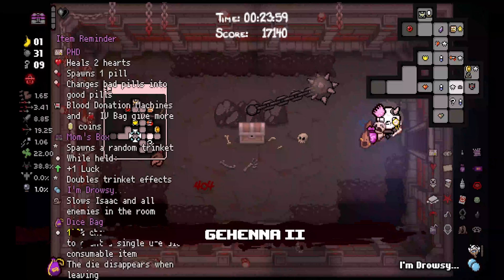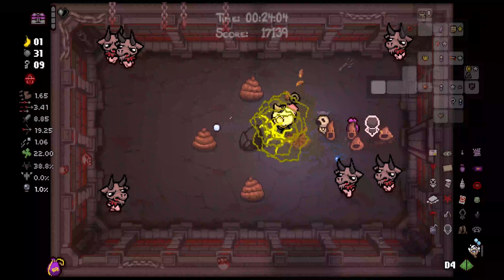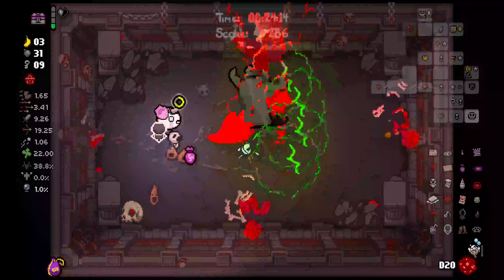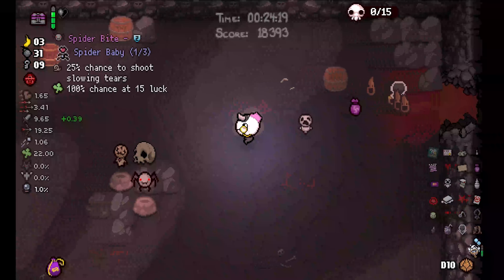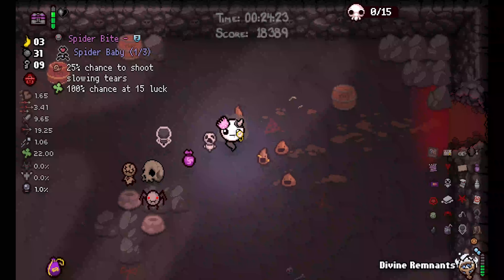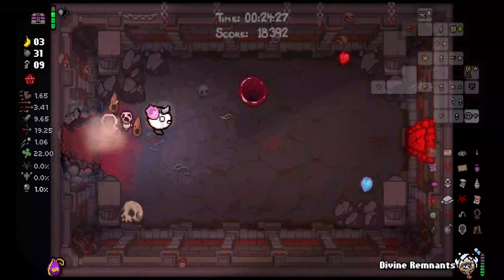We are now going to make our way to the boss because we don't really have anything else waiting for us here. You are dead, RIP. I guess we're gonna go down today. We got two items in here — Spider Bite and Stitches. They are both horrible. Like, they're not bad, but I just don't need them. So we're gonna leave those alone.